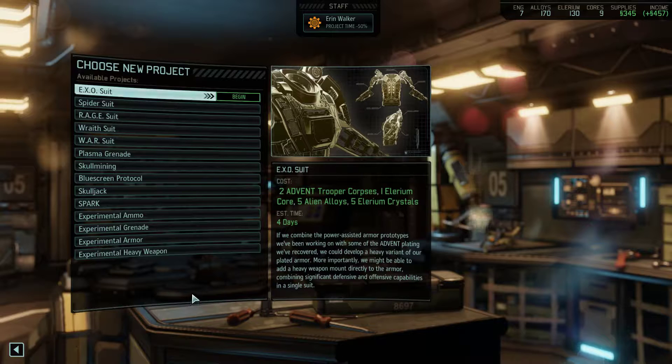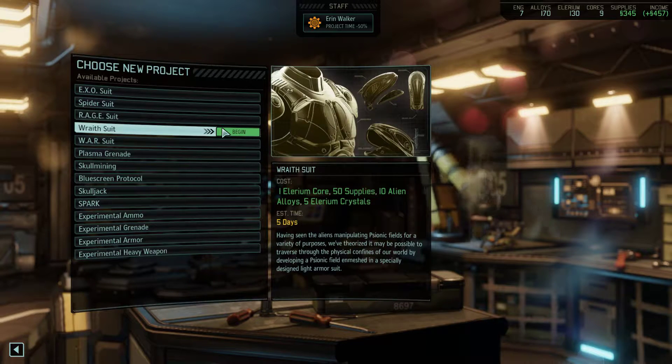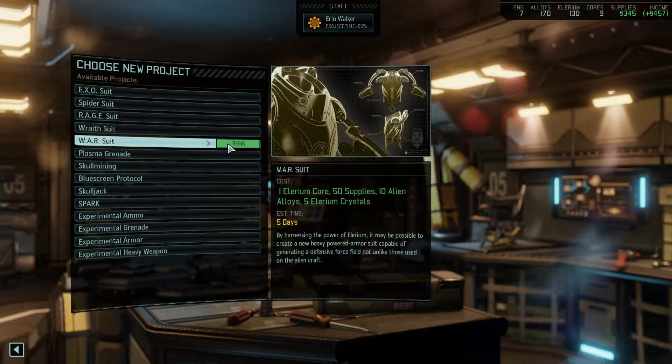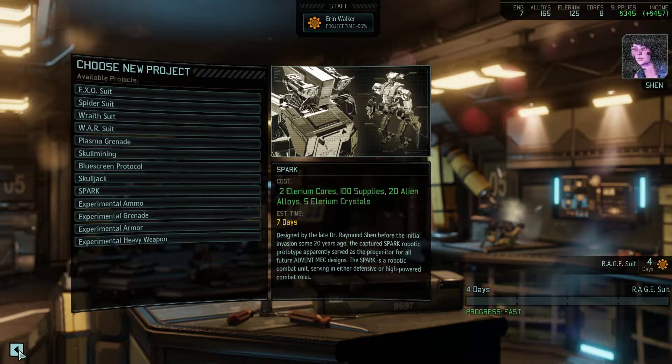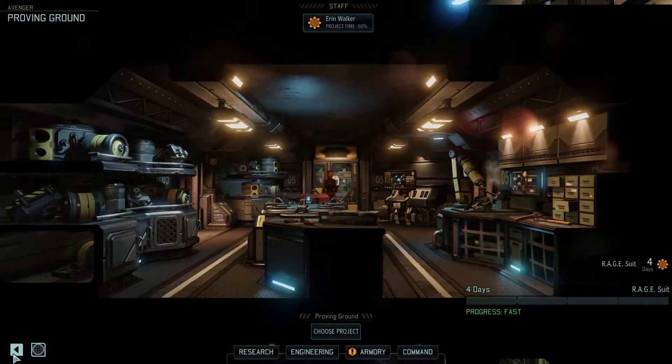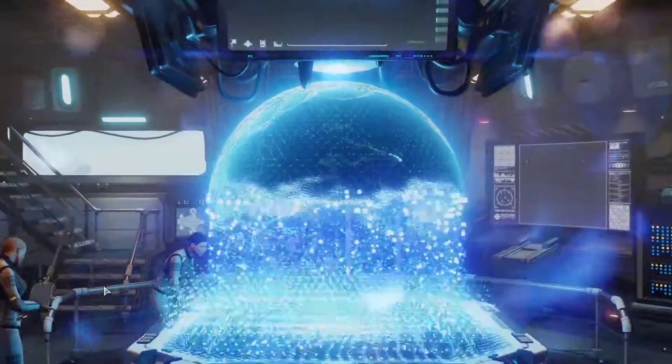Rage suit — made from the Berserker Queen. 1 Illyrium core, 5 alien alloys, 5 Illyrium crystals. There's also a Wraith suit and a War suit. Let's go with the rage suit. Sounds good, Commander — I'll let you know as soon as the project is ready for deployment. Thank you kindly. Let's head back out to the geoscape.